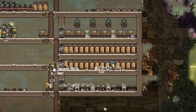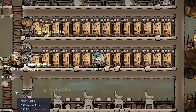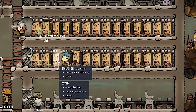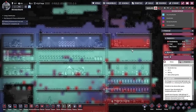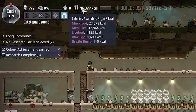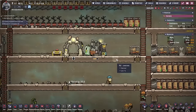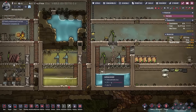I always like this stage in Oxygen Not Included where the little dupes are running around aimlessly putting everything into storage. We're doing decently well because our oxygen overlay is okay. We've got 46,000 food. Unfortunately it's not the best food, but it's still food. The only problem I see right now is that our water supply is starting to go down.